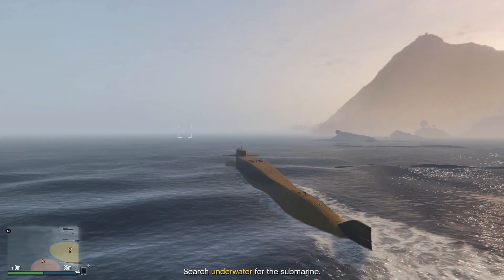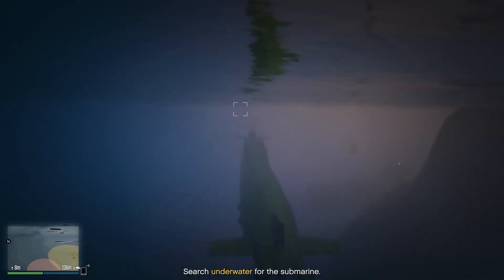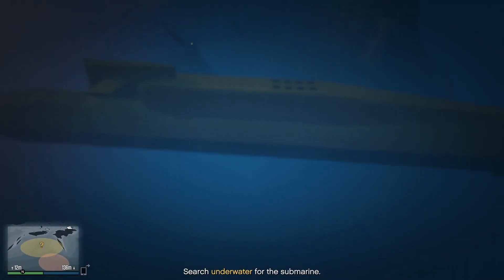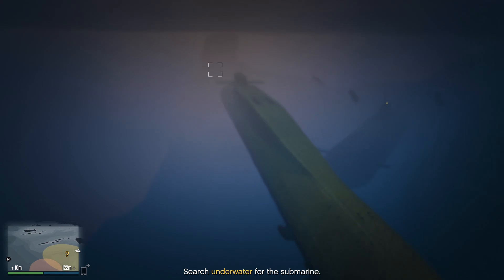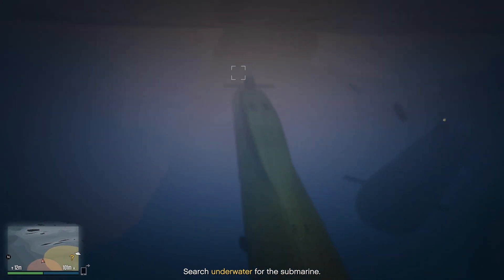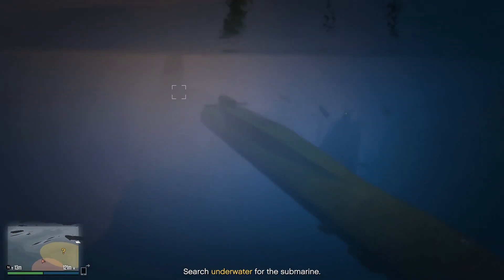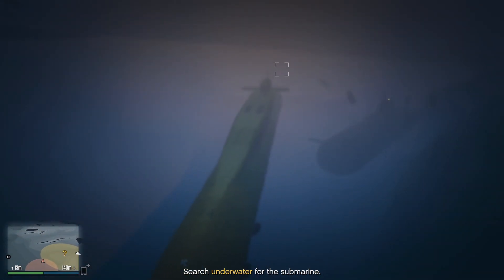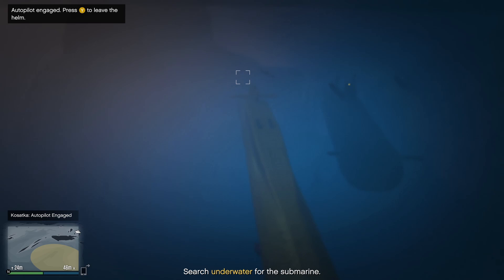We just start diving and try to get to the center of that yellow question mark. The way you want to park your submarine is to have your door as close as you can to that entry point — which is the yellow glow on the black submarine. Then you put it into autopilot and leave. It will keep your submarine in that position.